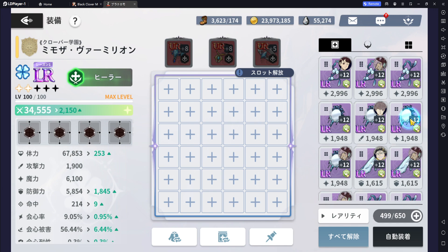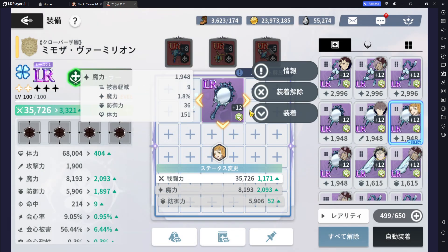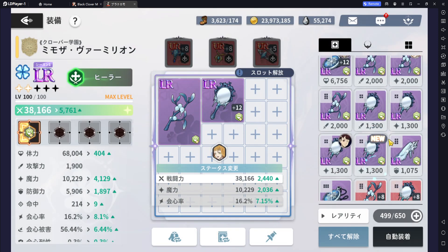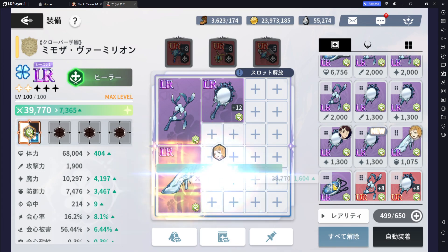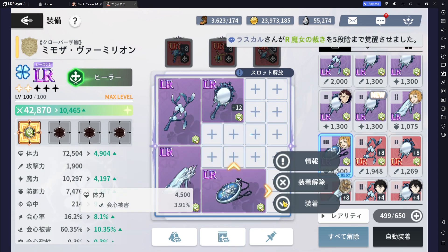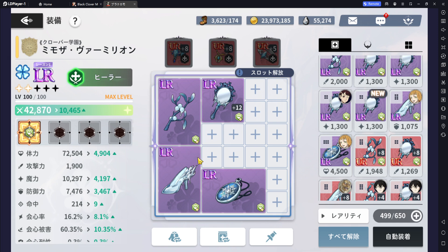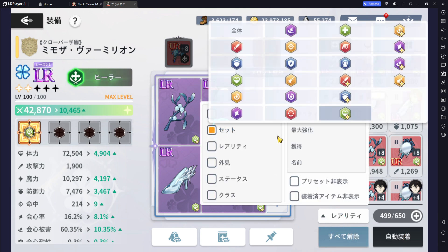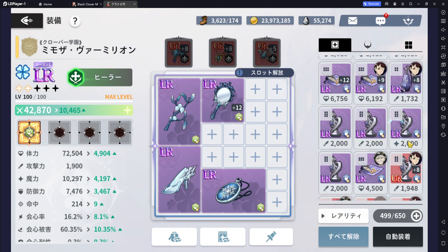So when it comes to gear sets, how do you want to build your Mimosa? As I aforementioned, you need her to stay alive as much as possible — she's there to eat your hits. If you really want to cap out on the HP side of things, that's an option that will make her much more difficult to take down. I'm using the gold gear sets. By maxing out a full gold HP gear, that gives an additional 10% HP recovery at the start of every turn. And then from that point I could go about adding in her defense.